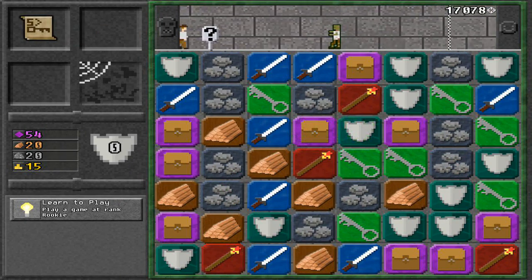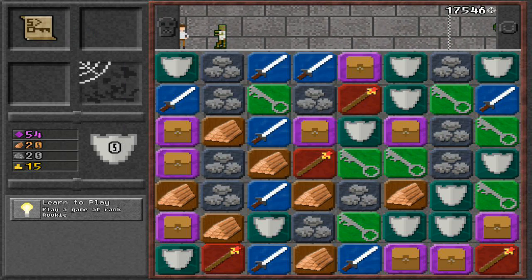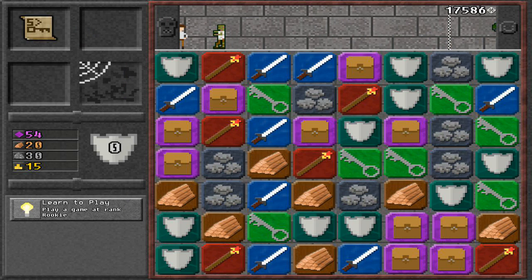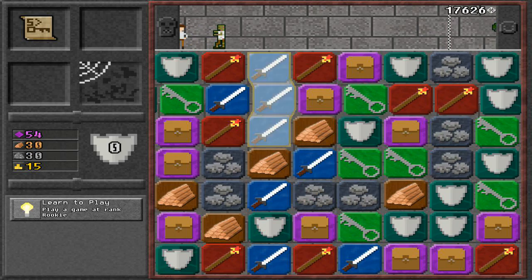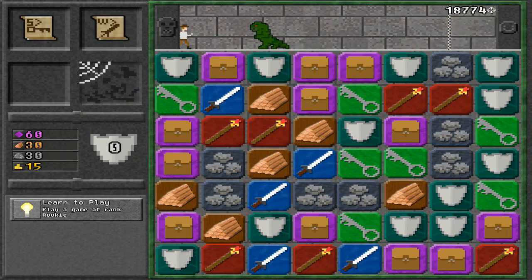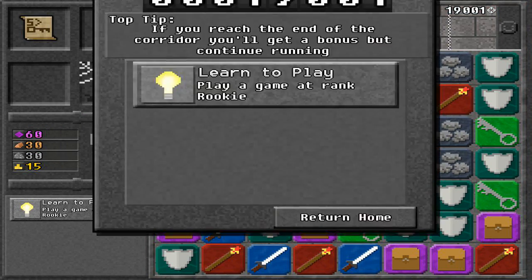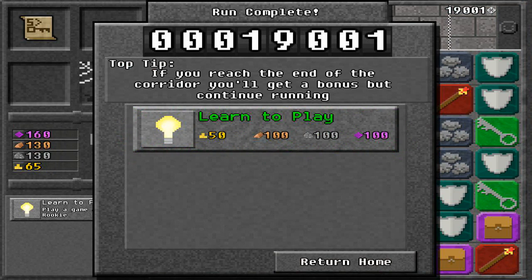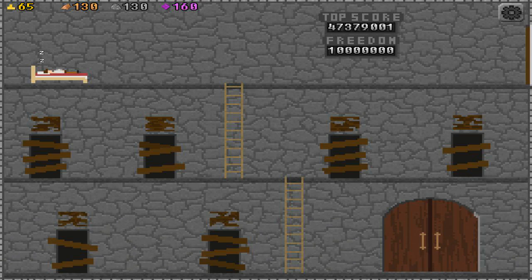I'm still very new to this game so I'm not the greatest. Let's get some rocks, get some wood, and then attack this enemy. We're getting a lot of items - I don't know what that did but it did something good. We've ranked up - we are now Wayfarer - whatever that means - and we got resources, so now we can go back and repair rooms.